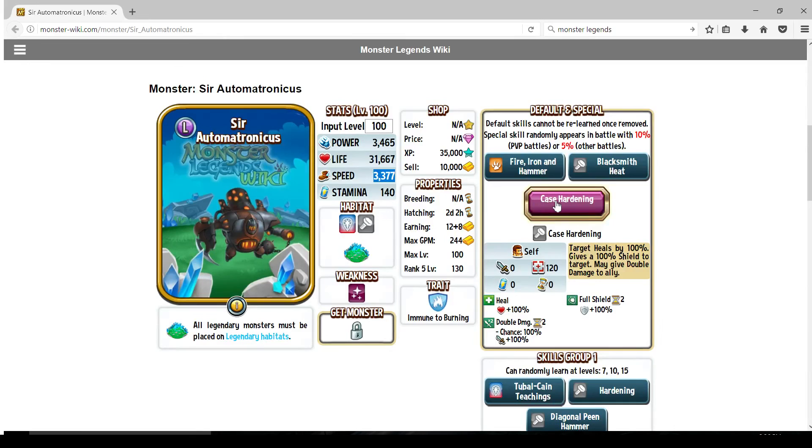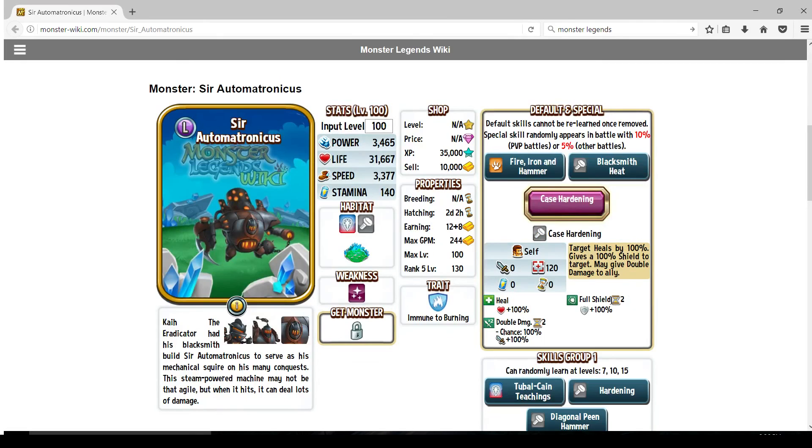Case Hardening: target heals by 100%, gives a 100% shield, and may give double damage. Some people think this is a really shitty ultimate, but I think this is a great 1v1 tool. Say you're in a really bad spot and there's just you and another monster - this is a reset. They have to try and kill you again. It's pretty much a built-in tomb shield with a 100% heal. You're back at full health again with double damage, so they have to get rid of the shield first. You also get double damage in that time - and going back to his single target moves, they don't hit softly to begin with. So if you have double damage up, this is going to hurt.